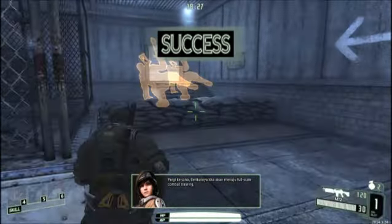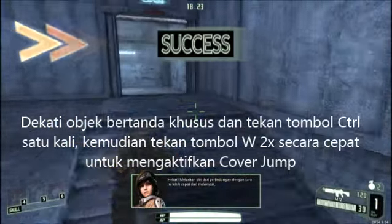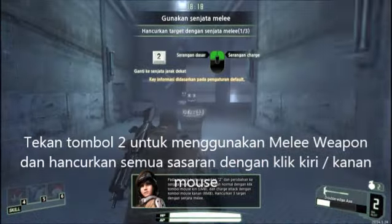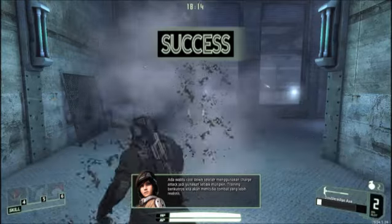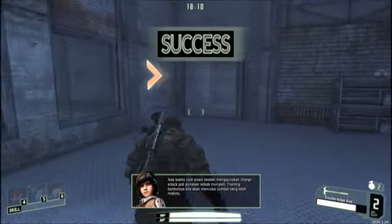We'll move on to a full-scale combat. On to the next stage. Press T to change to a melee weapon. Execute a normal attack by clicking the left key. There is a cooldown after you use your charge attack, so use it wisely. Head to the next course.